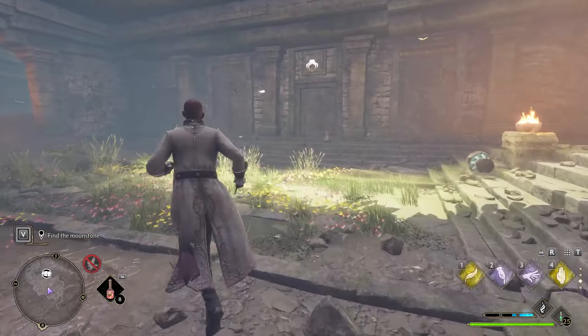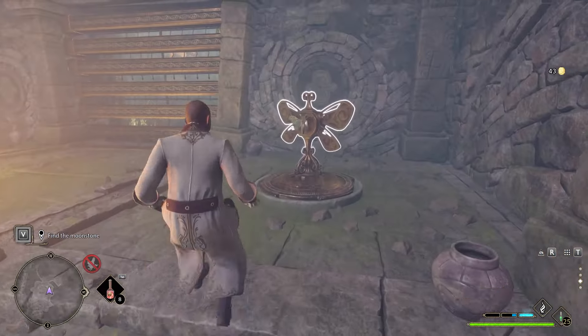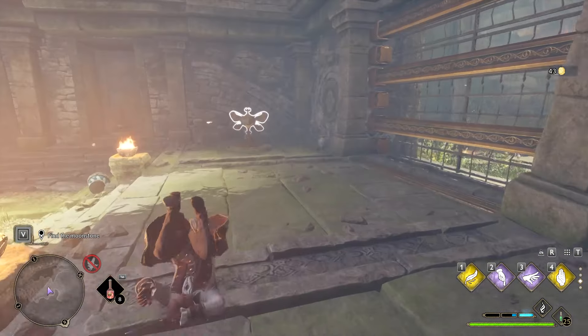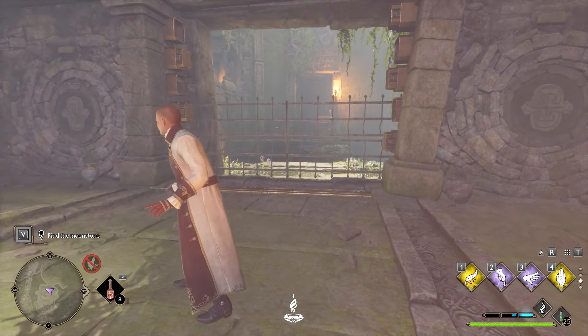Then put two of the butterflies that you collect on these different stands. Once you collect the butterflies, put them on these little pedestals. You're going to use Depulso again and spam it until the gate is fully open, as you can see in the background. Just spam it multiple times until the gate is open — and there you go, the gate is open.